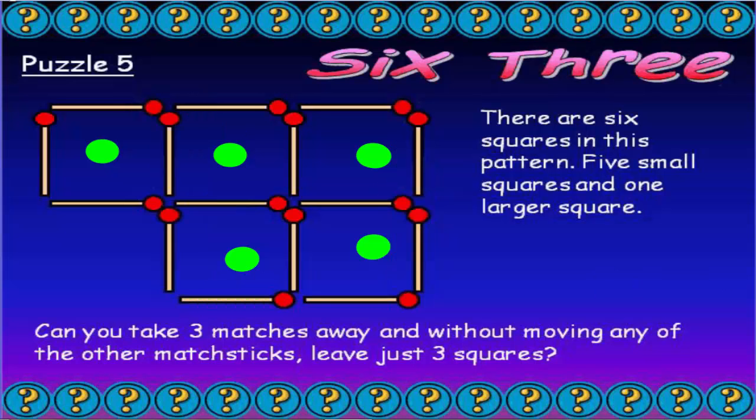So there are six squares. Now what you've got to do is take away three matches — only three matches, without moving any of the other matchsticks. You've got to leave just three squares left, and there can't be any loose matches on the side either. There's got to be just three squares and that is it. So which three matchsticks do you take away to leave yourself with just three squares?